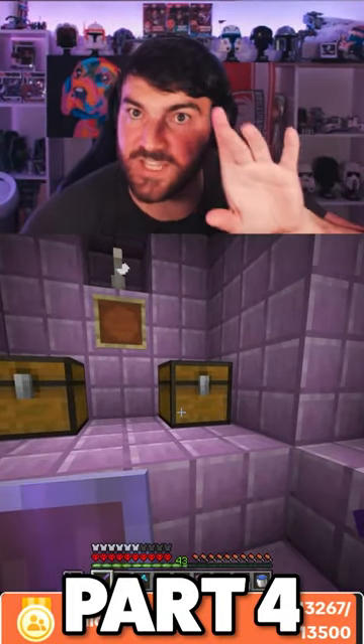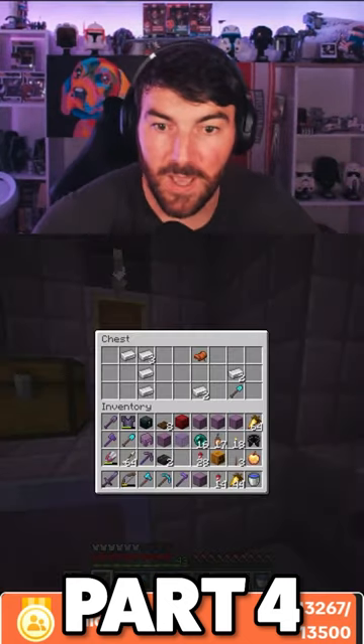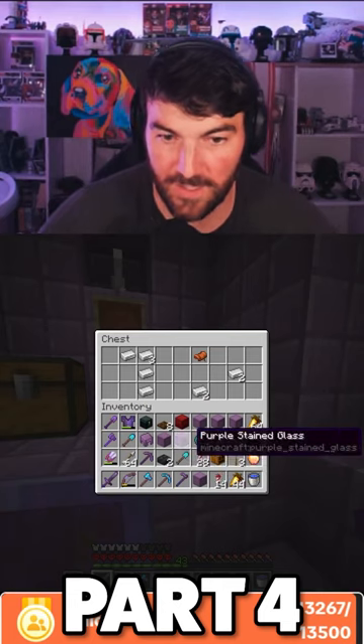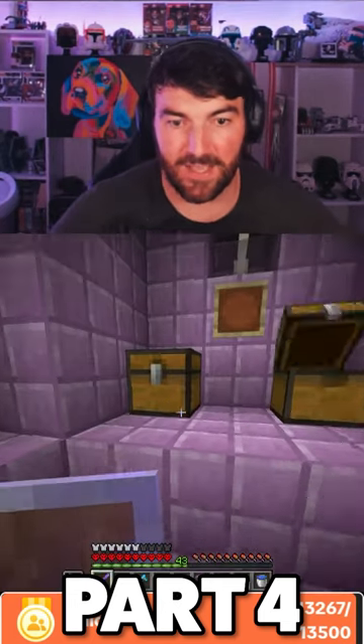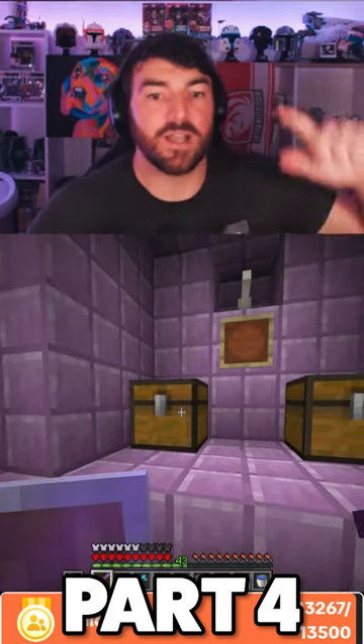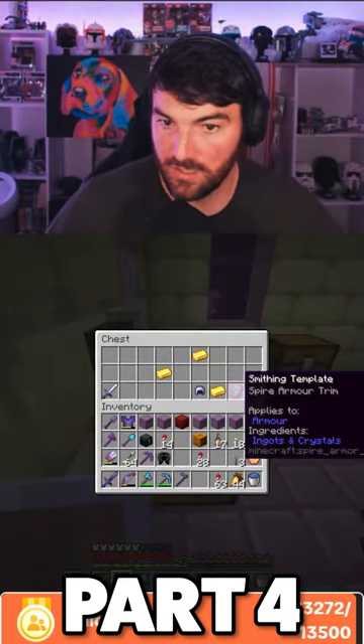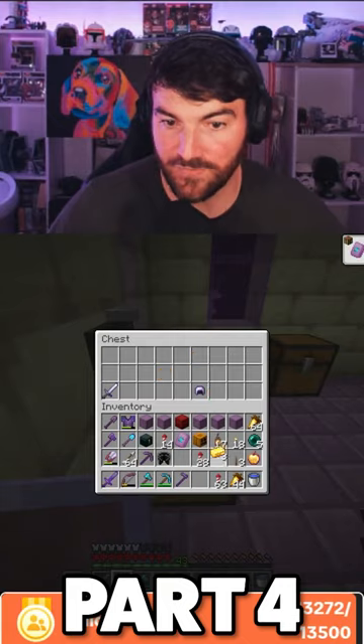In this chest there will be diamonds. In the other chest is where we're going to find our template. You ready? Bang! Diamond shovel — close enough. That's close enough, that's exactly what I meant. And in this one, like I said before, template! Mr. Mambo — that's it, we've done it!